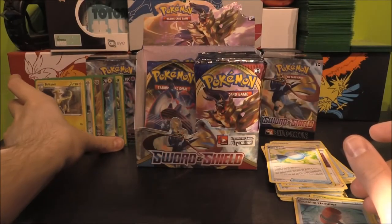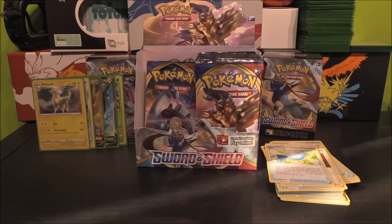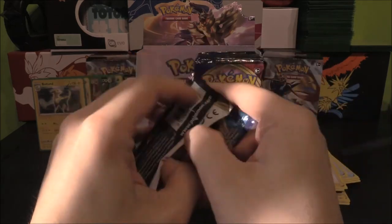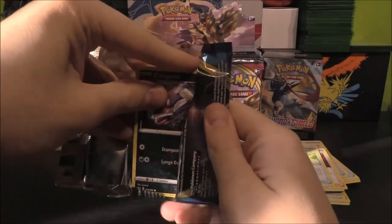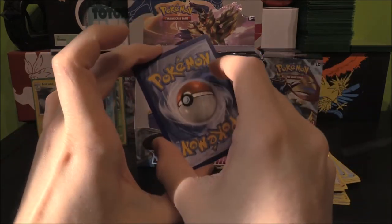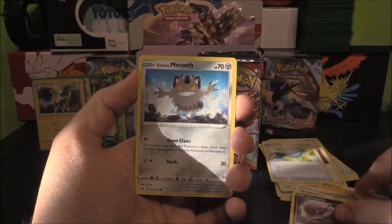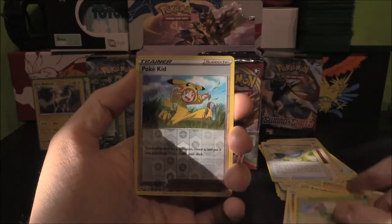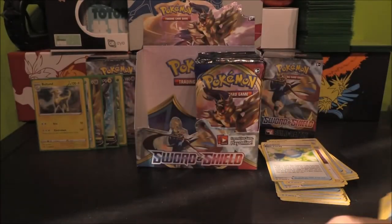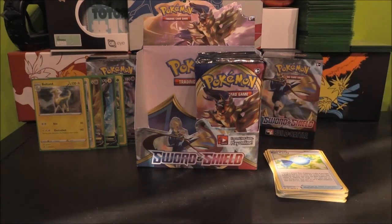That is three Holos and three Vs or better — definitely the 'or better' part of that. Last pack for the left-hand side. Lightning? No, it's Lightning. Lightning Energy, Energy Retrieval, Ferrothorn, Heatmor, Croagunk, Galarian Meowth, Scorbunny, Sinistea, Maractus, Poké Kid as the Reverse — and Cramorant as our Rare! It's not the V but it's still a Rare, and we'll definitely take that. So first half down and already we're doing pretty well.